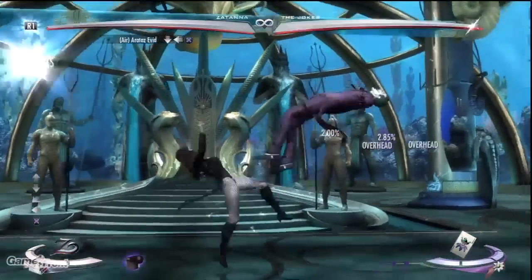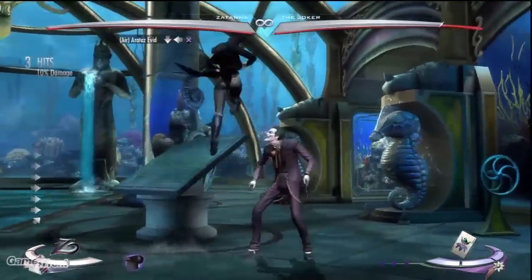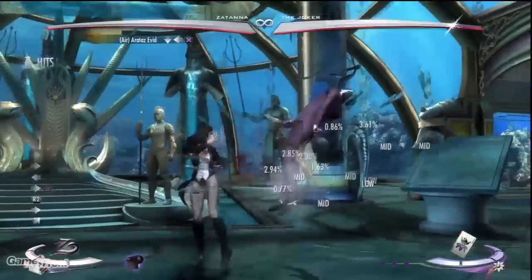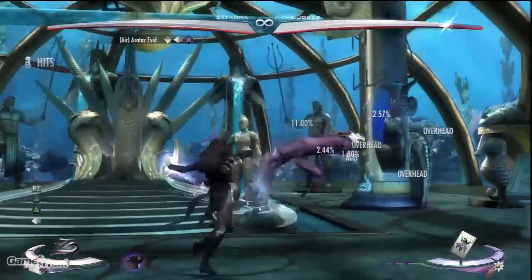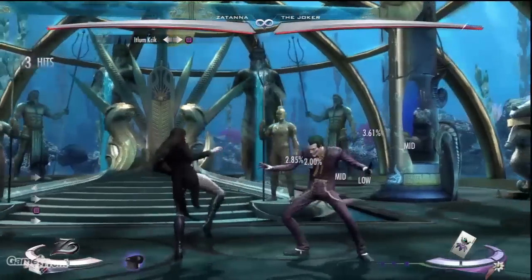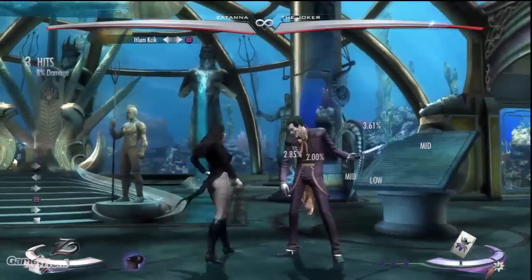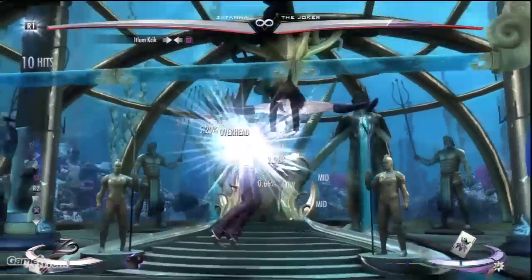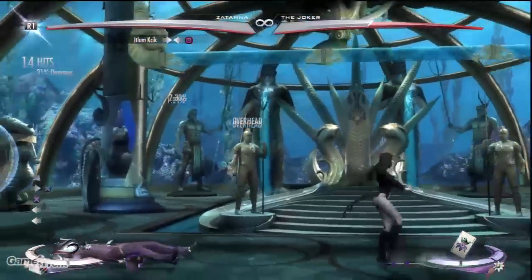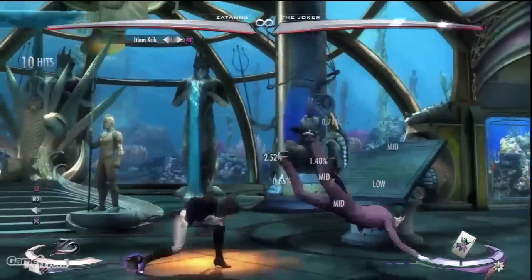Zatara Dive: Down Back Heavy while in air. This is a great dive kick that you can use to follow up a successful aerial heavy. The enhanced version dives through the opponent, landing back on the ground and allowing for a follow up. Multi-kick: Back Forward Light. This is Zatanna's most important move when she's up close. Similar to Flash's lightning kicks, Zatanna's multi-kick is extremely fast, is great to use on wake up, and most importantly, becomes a launcher when you meter it.